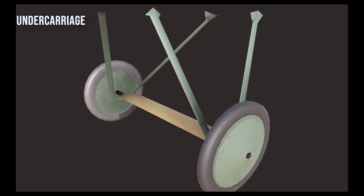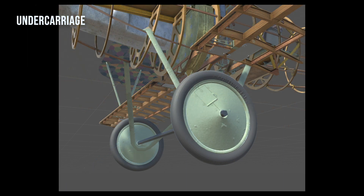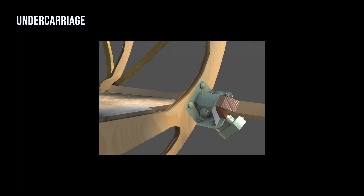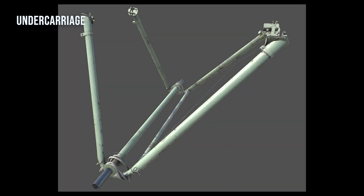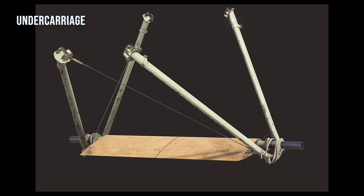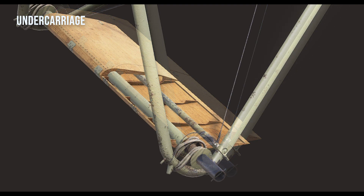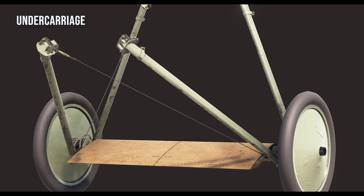Let's start by looking at the undercarriage. Here's how it is currently represented in-game and it's not great. I began by refactoring the mounting points to the lower fuselage longerons, which in turn meant redoing the longerons themselves. The new assets now correctly depict the axle, bungee shock absorbers, cross brace, and mounting hardware. The four-piece wooden clamshell fairing is accurately modeled, complete with internal structure. The wheels and tires have also been redone.